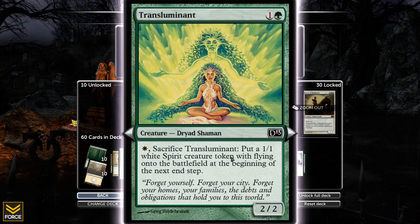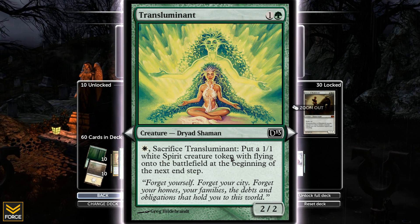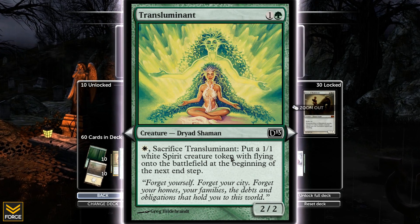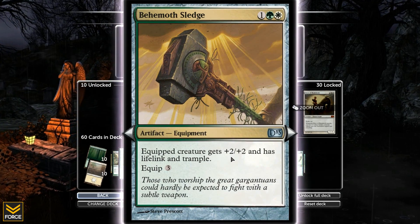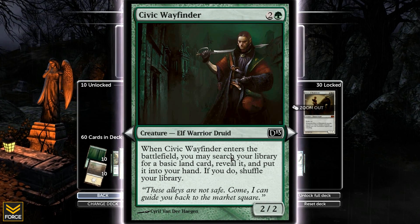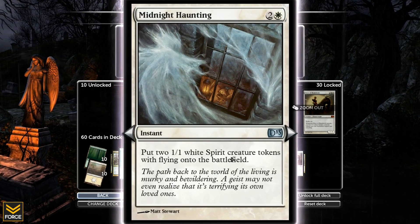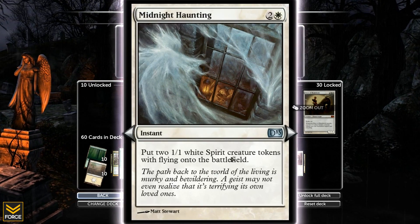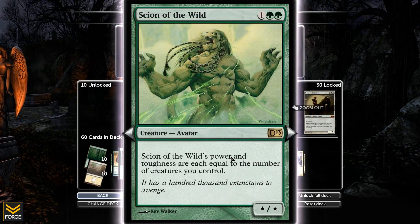This deck is pretty interesting - it's a 2/2 that I can sacrifice to put a 1/1 flying creature token into play at the beginning of the next end step. A little hammer here - equip creature gets plus 2/plus 2, has trample and lifelink. A 2/2 when it comes into play - search my library for a land card and I get to put it in my hand. Midnight Haunting - two 1/1 white flying tokens into the battlefield. Tokens, tokens, tokens.